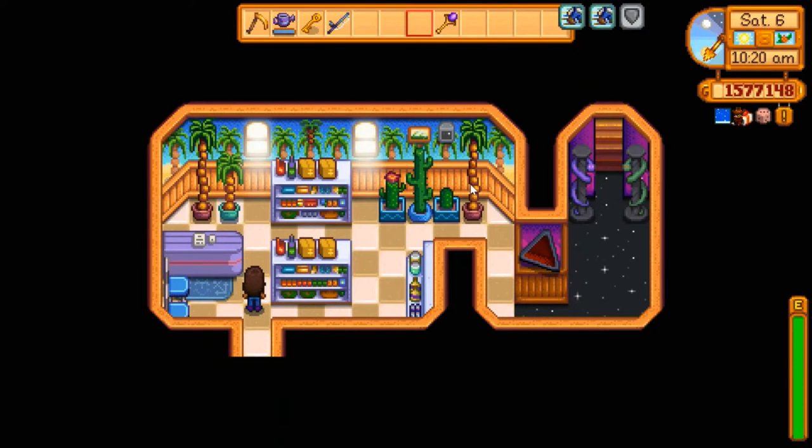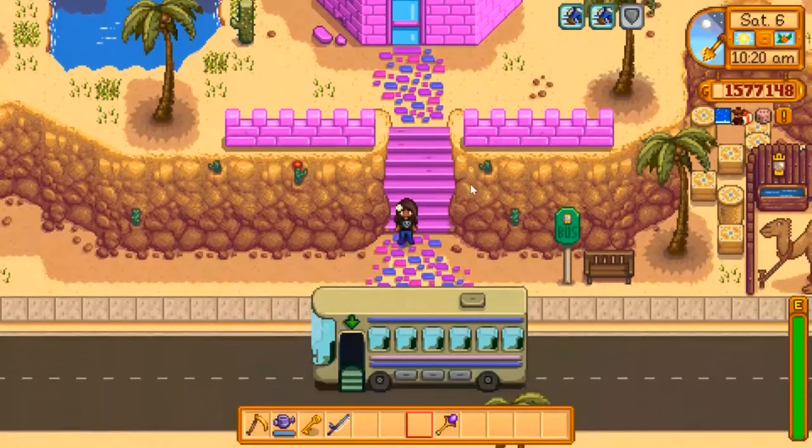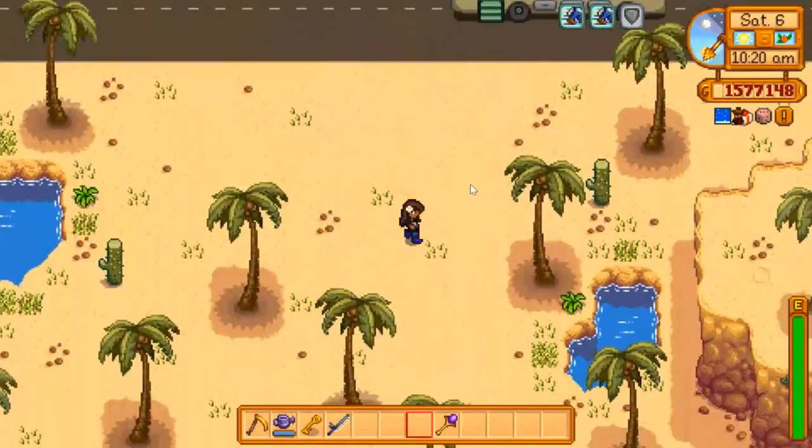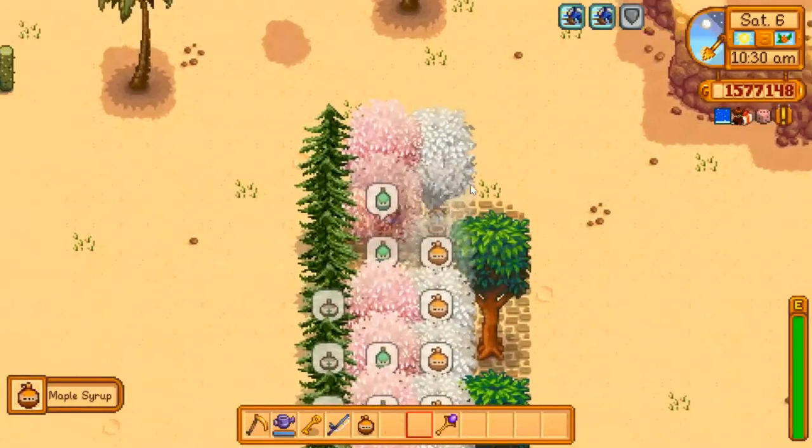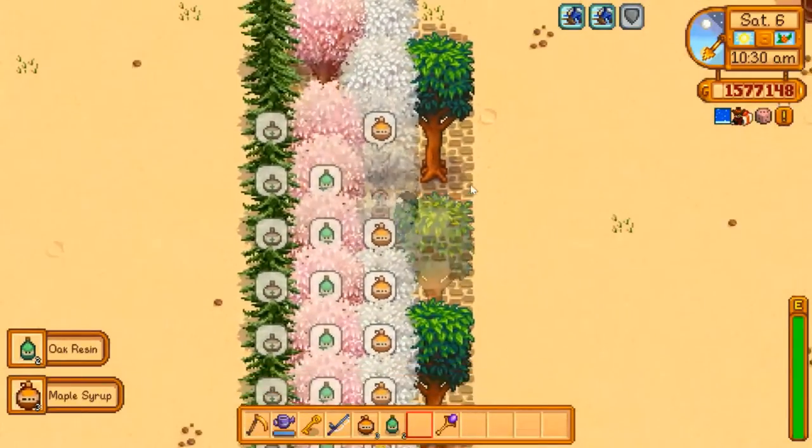Sandy, we need to buy some seeds. What — no! Sandy, we came all this way and you're not here. How dare you. How dare you have a day off when we want to buy things. Oh, look at these things out here though.